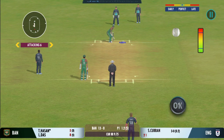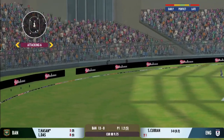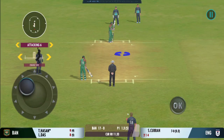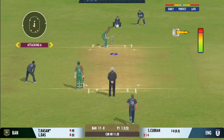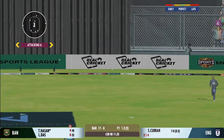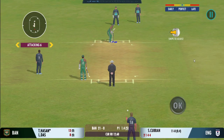Bowlers can actually get extra bounce by bowling cutters on this pitch. Found the gap beautifully and that races away to the boundary again — magnificent striking from the batsman. There is an overthrow — four bonus runs for the overthrows as well for the batsman. He is too good a player not to take advantage of anything loose.